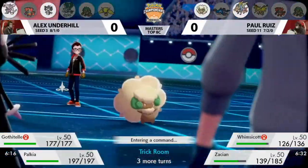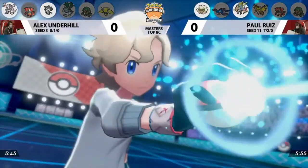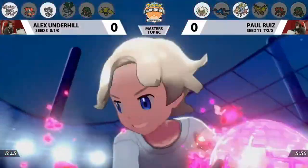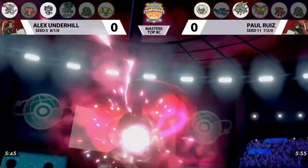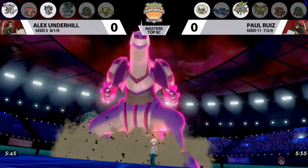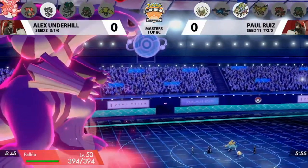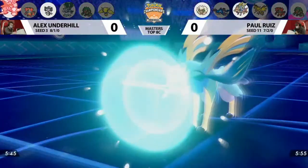Zacian will take damage from an attack this turn, barring a Protect. If you're in Paul's shoes, you look at the number of Trick Room turns remaining and how crucial Zacian is to this matchup. I think you have to go for Protect this turn and hope you can find the opportunity to switch it out so it can come back once Trick Room and Dynamax are over. Paul needs a way to bide his time while Trick Room is up — when the Twisted Dimensions return to normal, that's when he can try to win.